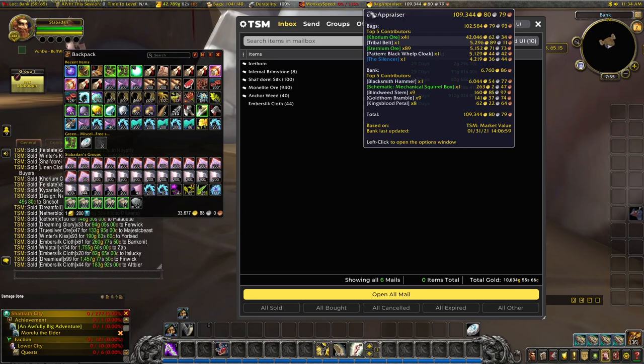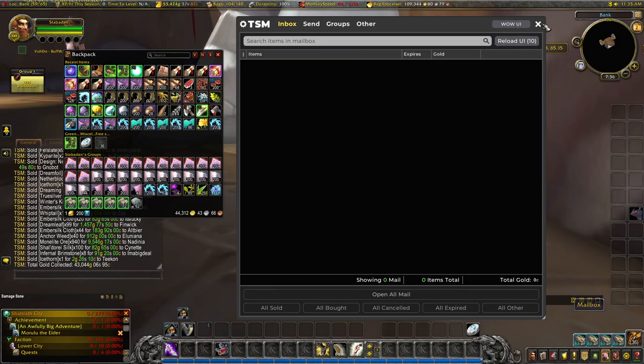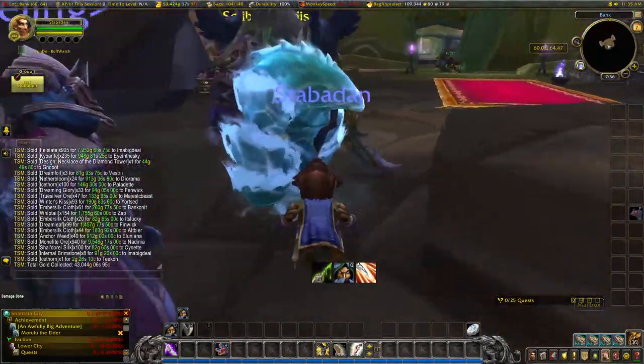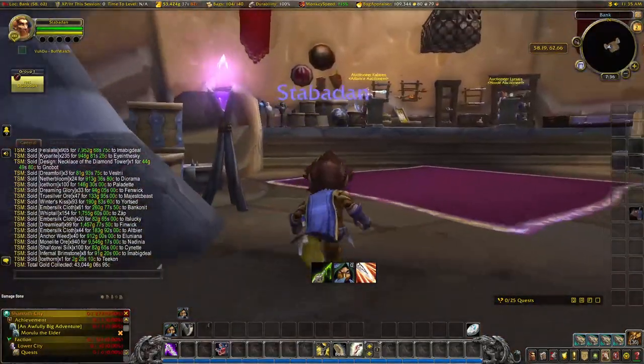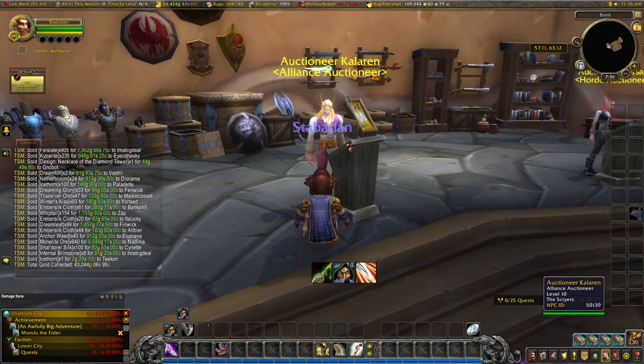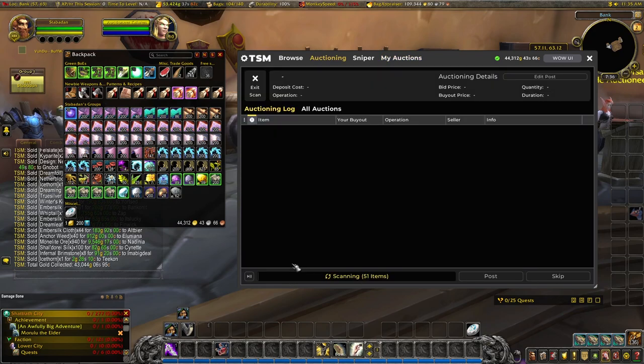I've added the bag appraiser add-on here on our titan panel at the top. Bag appraiser adds up everything in our bags and gives me a total market value based on the TSM market value. It's adding up everything we have ready to sell, and according to this the bags are worth 102,000 gold — a reasonable amount if they happen to sell for TSM market price. This is left over from when we were doing our relic flipping — some mageweave and runecloth. Let's go over to our auctioning operations. I'm also going to look at my operations and see if we can do anything slightly differently.